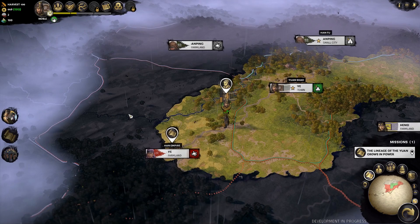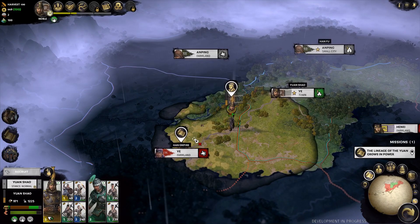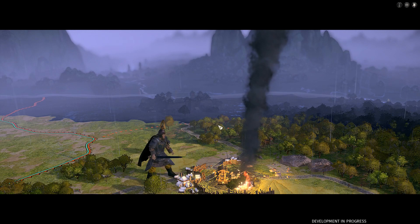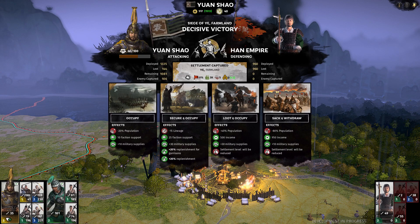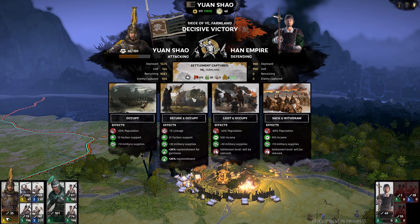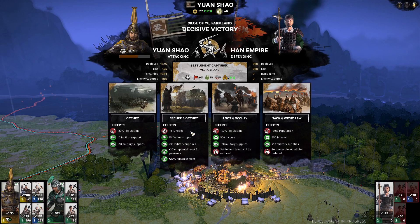We are also friends with Wen Chao now — we fought side by side in battle and utterly devastated the enemy's forces. People will become better friends, which is always a good thing. The farmland has been taken, losing a few more men but not a problem. We've got options: Occupy, Loot and Occupy, Sack and Withdrawal — familiar from previous Total War games — but Secure and Occupy is a bit different. As Yuan Shao, we have a unique attribute called lineage, and we can expand our lineage which gives bonuses throughout the campaign.